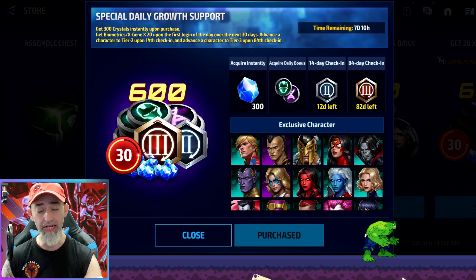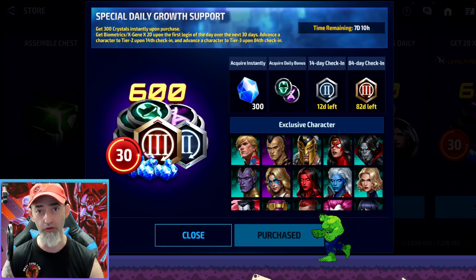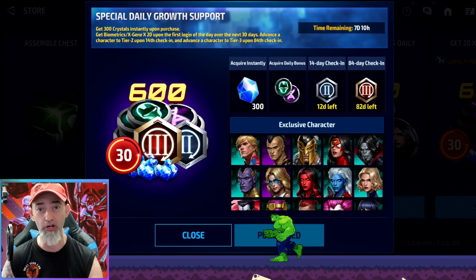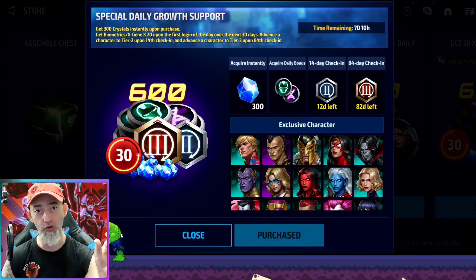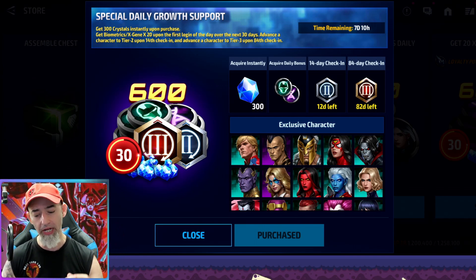My tier 3 selector was gone after two days — it just disappeared. I spent $90, and I'm sure a lot of you may have done the same mistake where you spent the money, got the tier 3 selector, and then waited a little bit because you weren't sure who you wanted to tier 3, and then it was just gone. I think once that selector is available, you should be able to put it in your inventory, maybe for only a week.